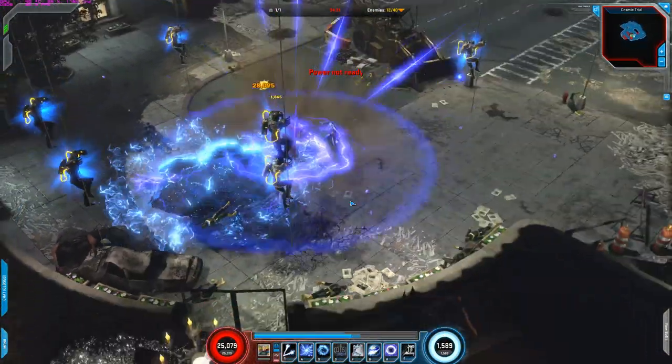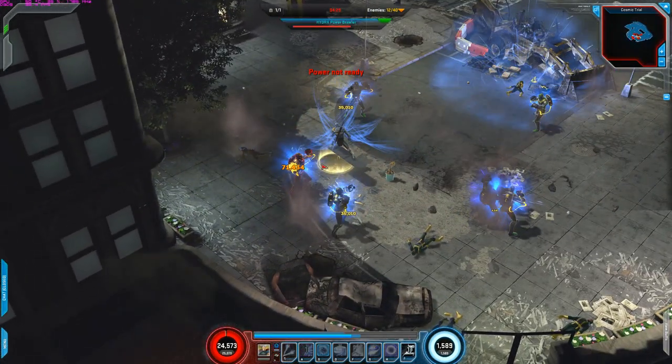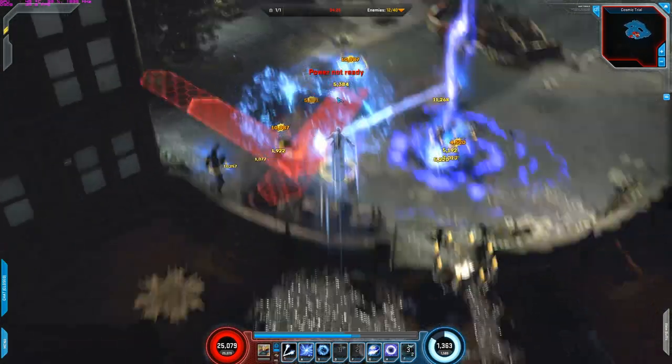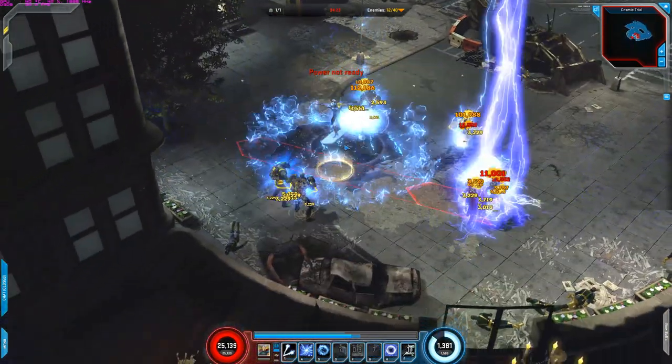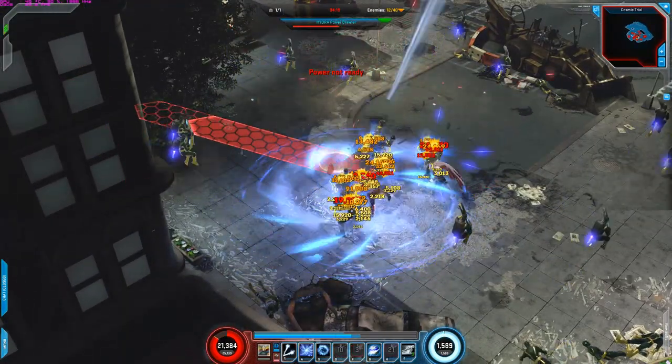Easy. Now with these X enemies you want to use your signature, but with Silver Surfer's signature it resets all the cooldowns. So I would recommend activating your cooldown powers and then signature, that way you can do your power cooldowns again. Just like so.